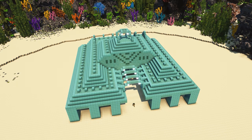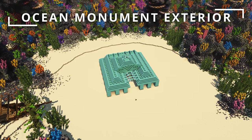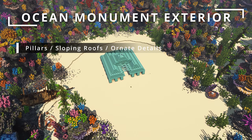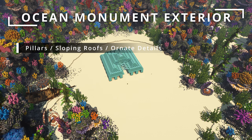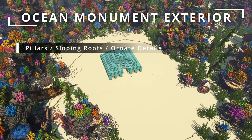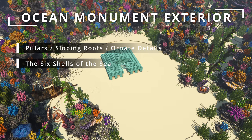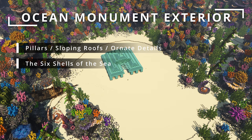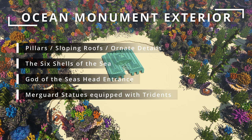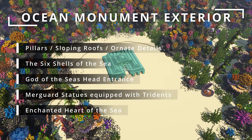With the environment complete, it's time to move on to the largest structure in this transformation — the ocean monument. I'm going to create something authentic to the vanilla ocean monument, focusing on key elements of the original building. For the basic structure we're including lots of pillars, sloping rooftops, and ornate details inspired by the notches lining the vanilla monument's rooftops. We'll also be repurposing those six archways at the back of the original monument, instead making room for the fabled six shells of the sea, which tie into the story. We'll add an organic God of the Seas statue head at the entrance, trident-wielding Merguard statues, and a gigantic enchanted Heart of the Sea artifact.